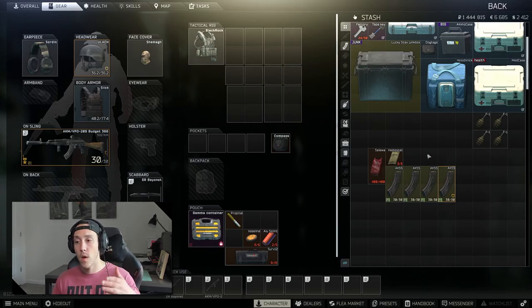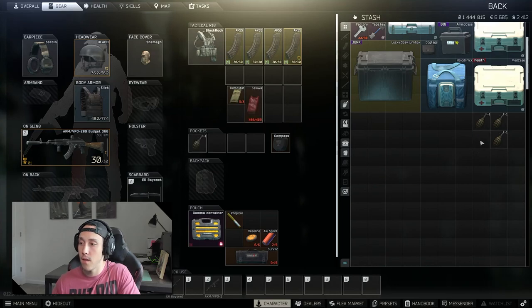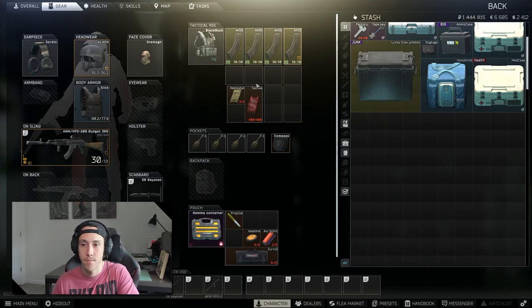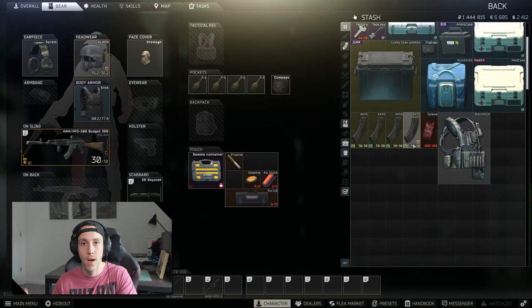When you want to equip things in your bag, pocket, or your rig, you have to hold the Control key. So your mags, your health, and your grenades go in your pocket. Very simple. If you want to throw it back in your stash, same thing — hold Control and click away. It goes right off your body and into the stash.